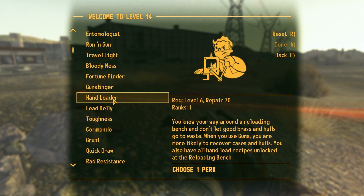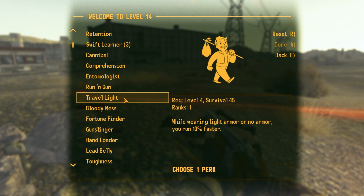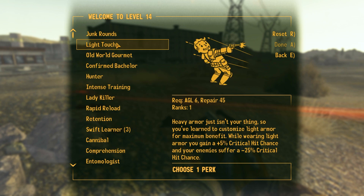I'm at two options. I do like Hand Loader — when I use guns I'm more likely to recover cases and hulls, and I have all hand load recipes unlocked, which seems very good for using stuff like the hunting revolver where ammo is hard to come by. But I think what I'm going to go for, since I'm wearing light armor and I'll probably stick with light armor, is Light Touch: while wearing light armor I gain +5% crit hit chance and my enemies suffer -25% crit chance. Seems good.